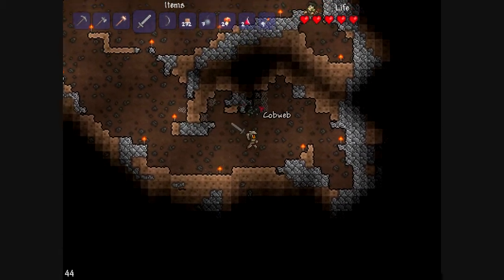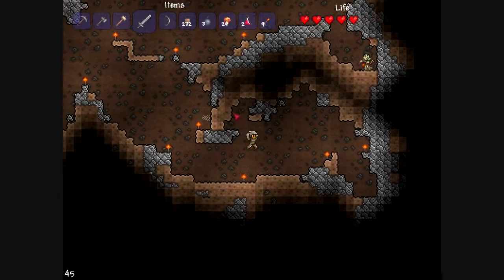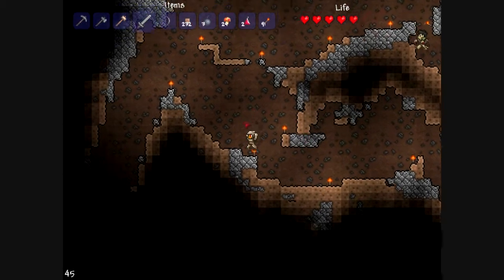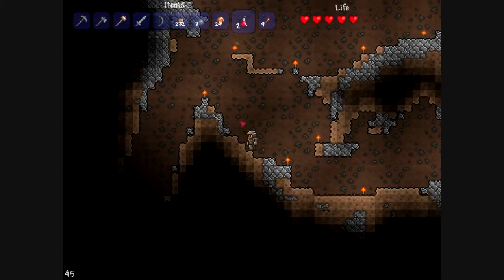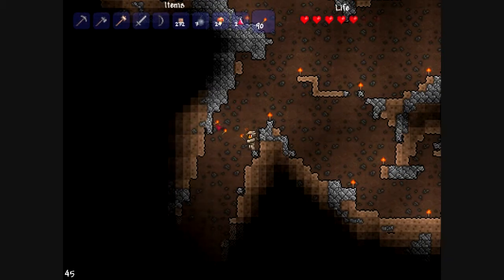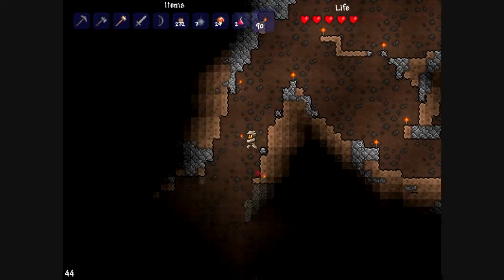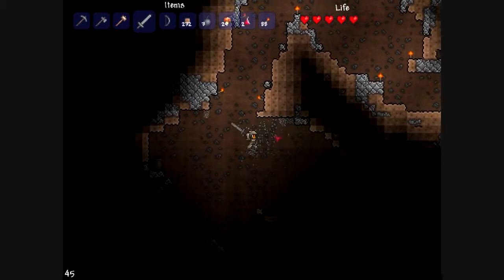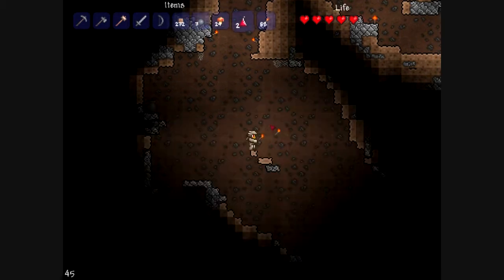These are called cobwebs. What you want to do is just swing any weapon at them and you will start collecting the cobwebs. You need to collect 100 cobwebs in order to be able to make a really nifty suit of armor later on in the game — much later on when you get into dungeons, which is not for quite a while.